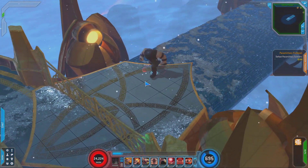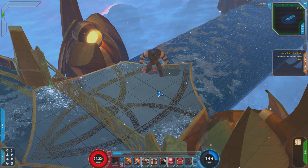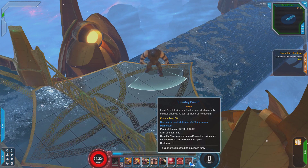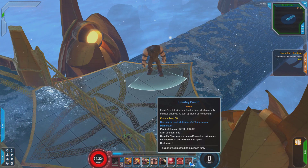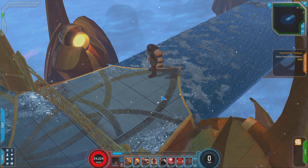The last skill I use on my bar is the only Juggernaut skill that requires a certain amount of momentum, and that is Sunday Punch. Sunday Punch is basically a finisher — a big walloping punch. It will stun people; it will stun bosses as well in addition to normal mobs. It will spend at least 50% of your maximum momentum and does extra damage. It's a very, very strong skill — that's why it's the only one with a threshold on it.